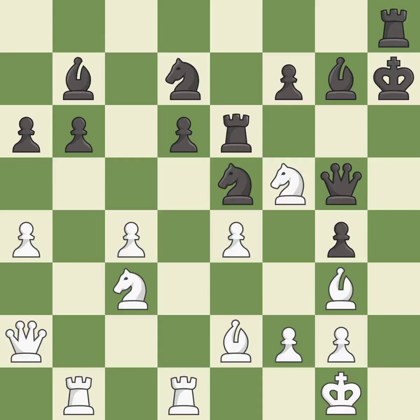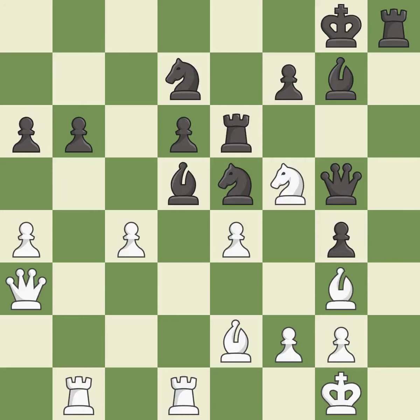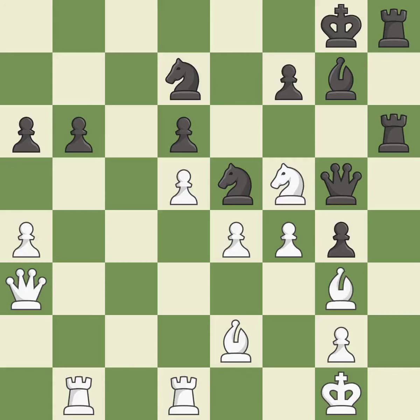This threatens to fork pieces — it is a great move. This takes an outpost, an active square where the knight cannot be kicked out by a pawn — it is best. This is the only move that works — it is a great move. This permits the opponent to threaten checkmate — it is an inaccuracy. After all captures, this is an equal trade — it is best. This exposes an attack, threatening a pawn — it is best. That was a great move and very hard to find. This is the only good move. This threatens to play checkmate — it is brilliant. This ignores an opportunity to capture a vulnerable rook — it is a miss.